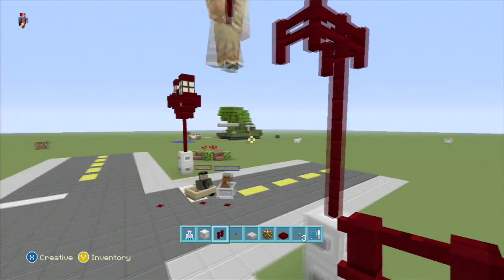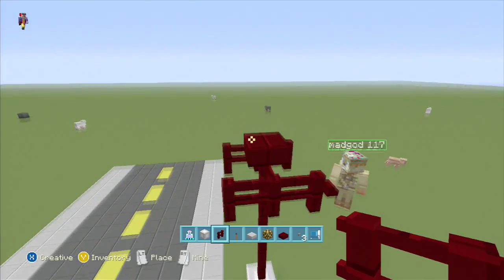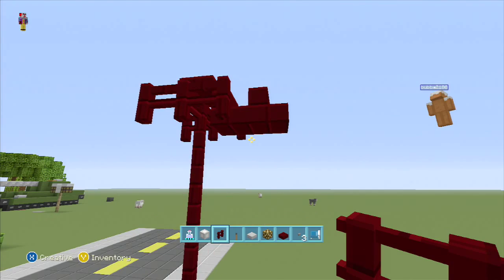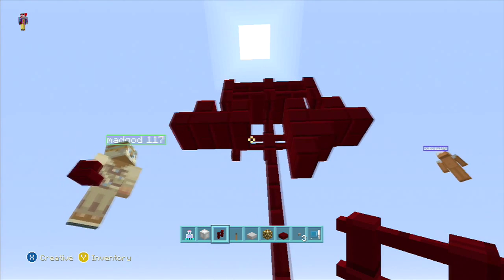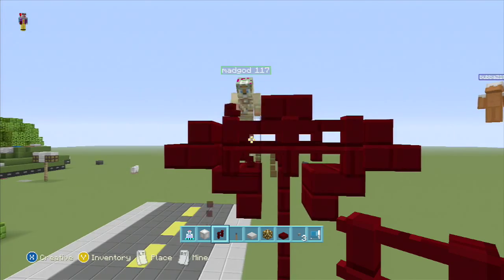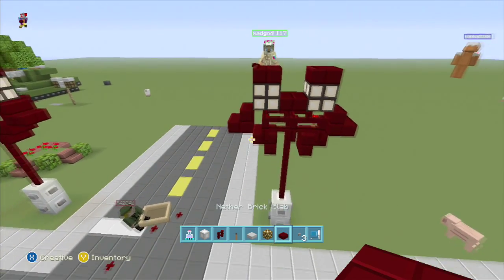Bring that fence out and put another slab right there in the middle. You've got to get it upside down — that's the trick. Double place those steps, get under it, toss it up and it goes underneath, then get rid of those. Put your redstone lamps in — or redstone torches — it's just slabs on top, and that's it.